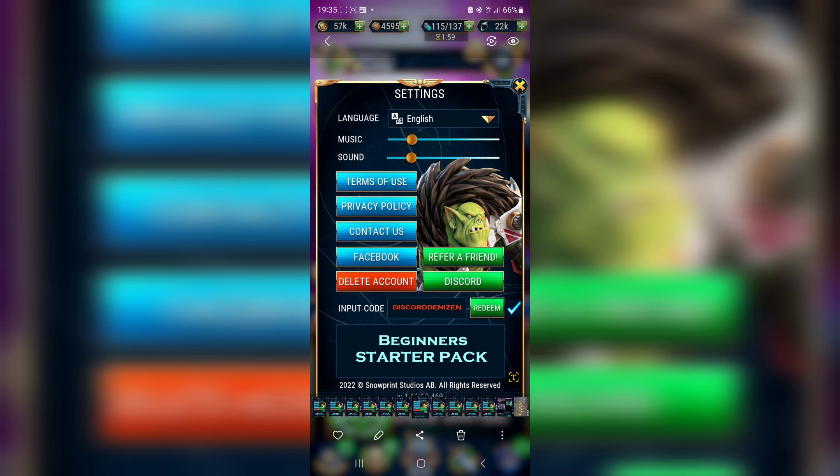Another code is 'discord denizen'. One of the last codes is 'darkstrider'. The next one is 'caps'. And one of the last codes is 'ahem'.